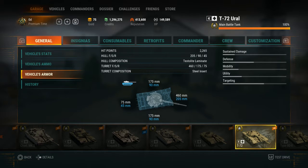For the hit points it is 2265. The hull is 205 millimeters in the front, 90 in the sides, and 45 in the rear — the hull composition is textile light laminate. The turret is 460 in the front, 175 in the sides, and 75 in the rear — the turret composition is steel insert.